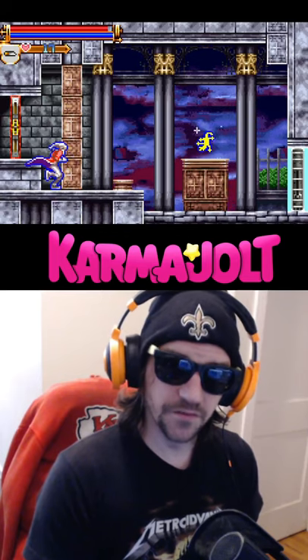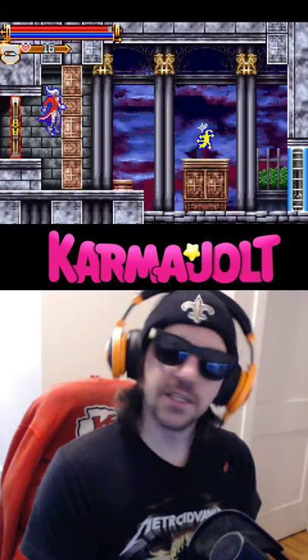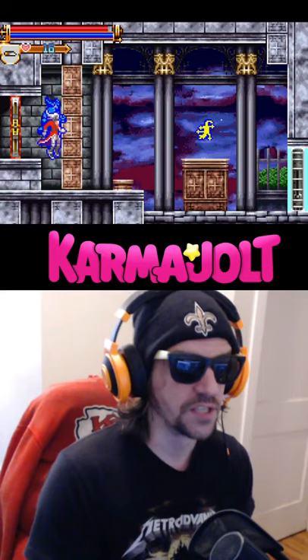In Castlevania: Harmony of Dissonance for the Game Boy Advance, there's a way to acquire the Lizard's Tail Relic early while simultaneously skipping the Living Armor boss, using a technique called the Door Glitch.